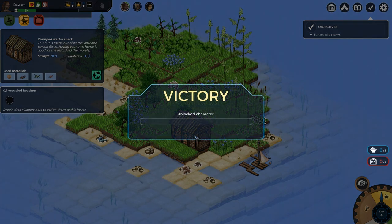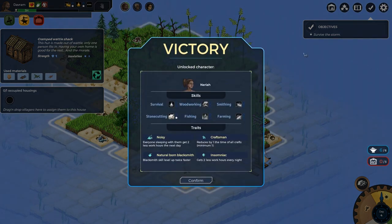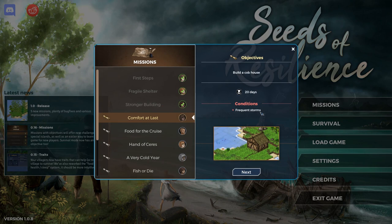Now we have to survive the storm. Unlocked Neria - with 'Noisy' trait and 'reduces by one the time of all crafts.' Blacksmith! We're going to get into all kinds of technologies. And 'Insomniac gets two less work hours every night.' Confirm - I guess that's it! We only had to build the shack; we did not have to survive the storm. Actually, I think I'm just about out of time on this one - I'm getting sucked into it and the time has flown by.